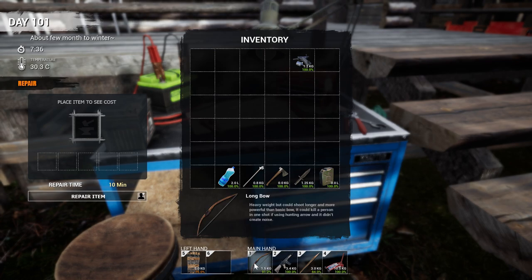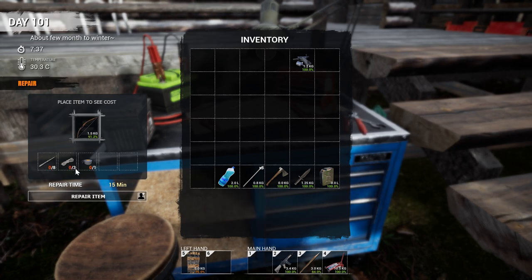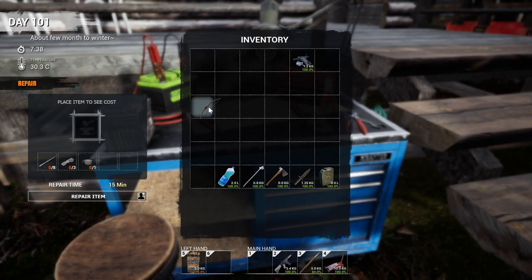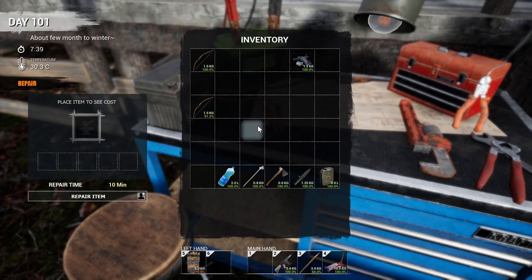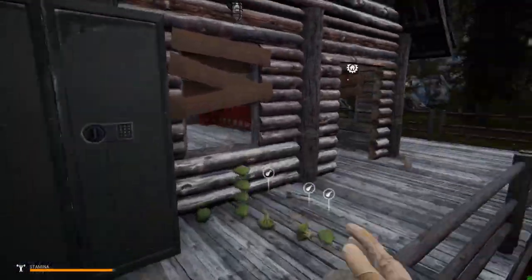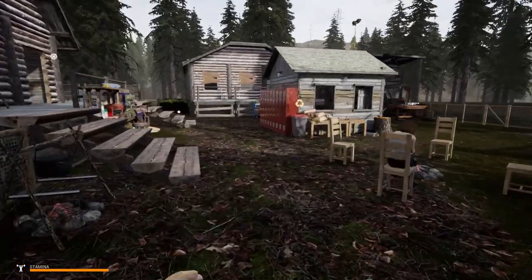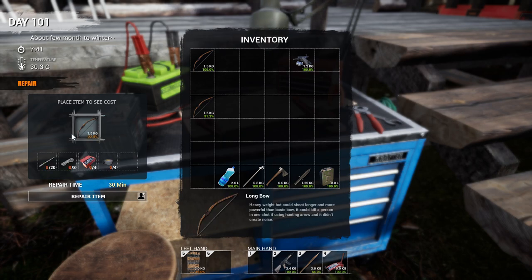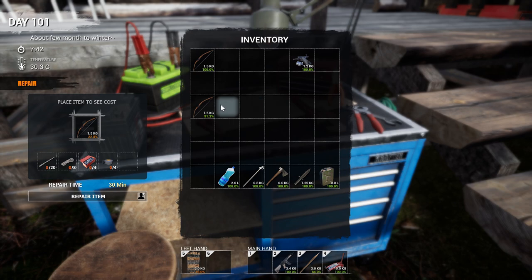Do I have anything that needs repaired? Like if I try to repair this, it's eight sticks, three rope, and a duct tape. I did a separate video on the repair station where I actually compared costs with a screenshot. It's just not worth even bothering with this repair bench right now — it costs too many materials.